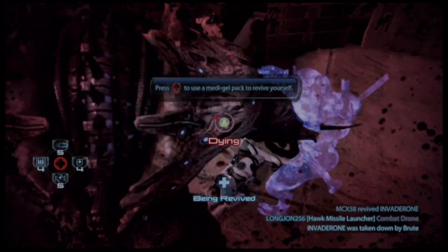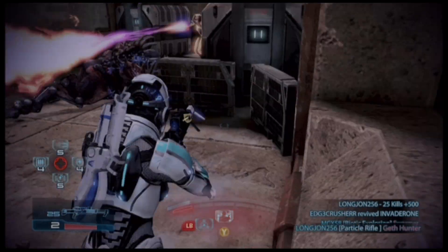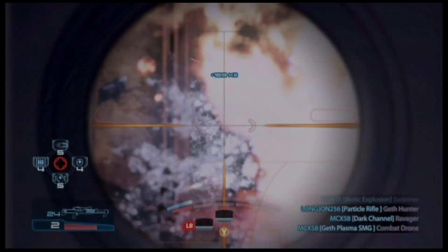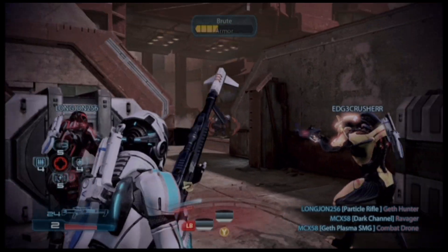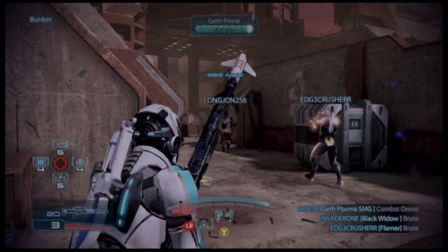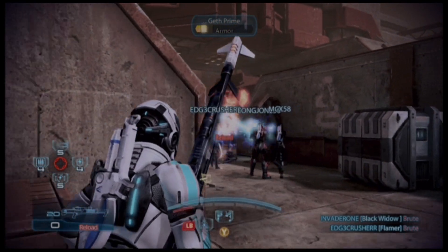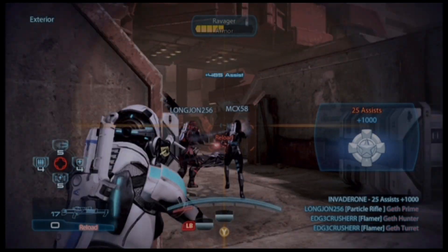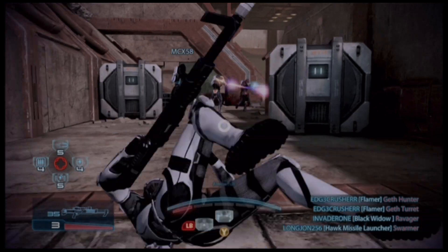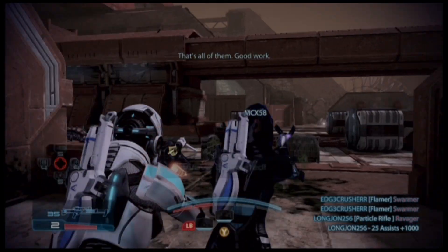He's a little weak, not as tanky, but you can revert to using a Cyclonic Modulator 2, 3, or 4 to make his shields better — giving him around 1,000 to 1,200 shields depending on which modulator you use. On this build, I do not use sticky grenades because I want to max out his fitness and his Alliance Training. Let's talk about Alliance Training, because you're going to want to do a few specific things to get the kind of damage output you're seeing here.